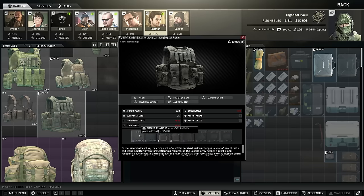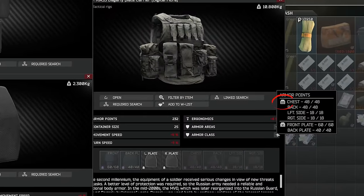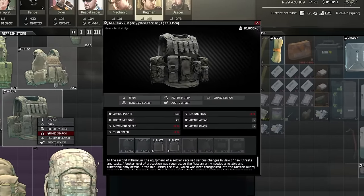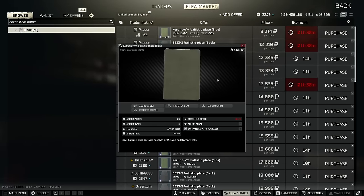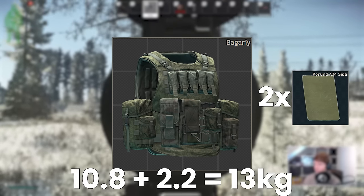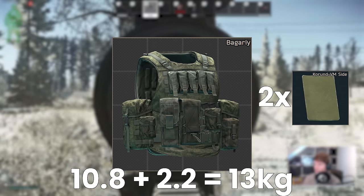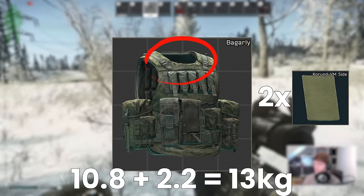The Begari comes with class 5 Karund front and back plates by default and was recently upgraded to class 3 soft armour — the only one with this plate style that has it. Being a cash purchase at 145k from Ragman 4, you can simply buy it and put it on once you have the trader levels. With the option for side plates too — the Karund VM side plates from Prapor 4 at 1.1kg each — on top of the Begari's 10.8kg base weight, it does get a bit cumbersome. This is the main reason I still see the Begari as a mid-tier rig: lack of customisation and no neck armour.